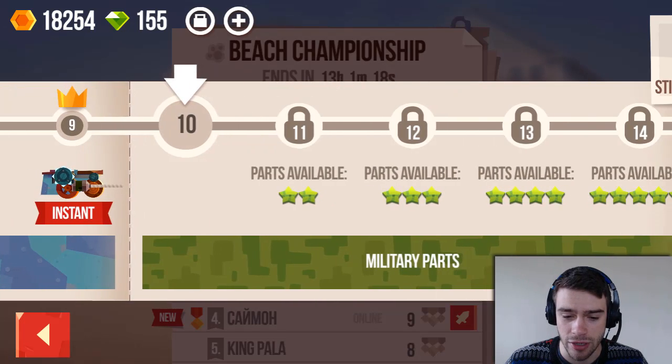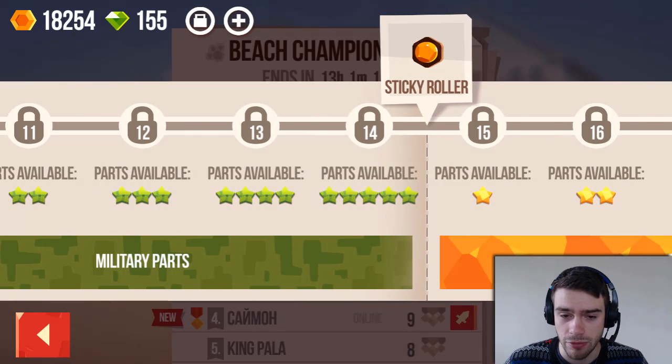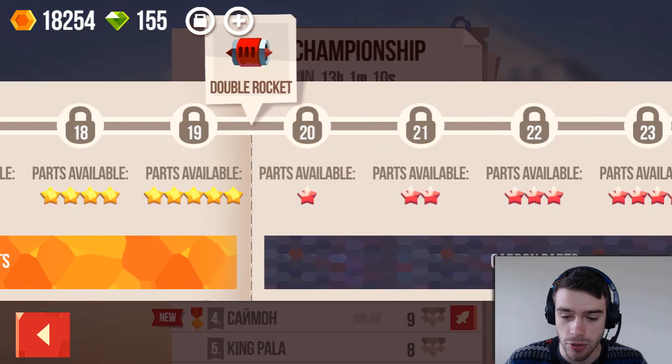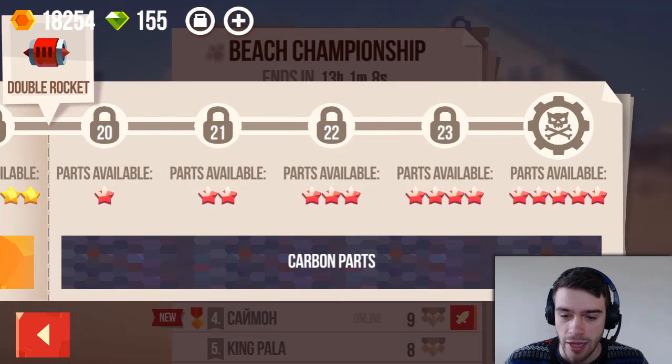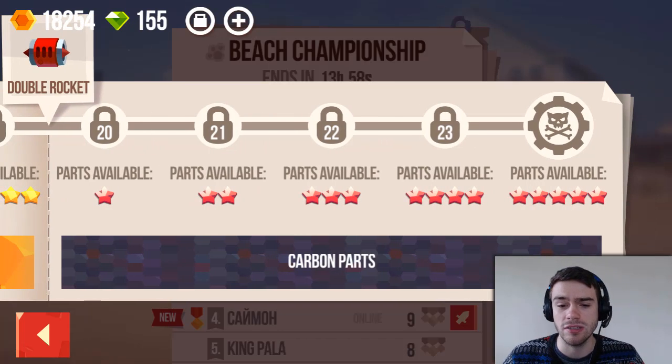Now we're in the military part, but only stage one, so we can continue. Here we will get a sticky roller, then we go to the golden part with a double rocket, then on to the carbon part. That's the end — I'm not really sure what happens then, but I think it's some kind of reset where you start over again with additional bonuses. I'm not entirely sure, but I'm pretty sure it doesn't end there.